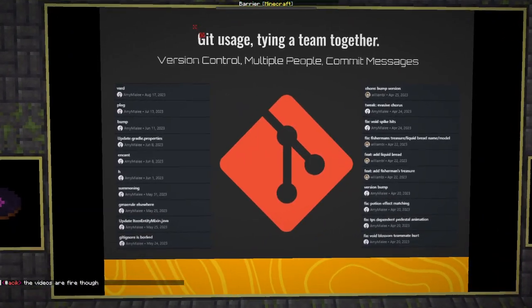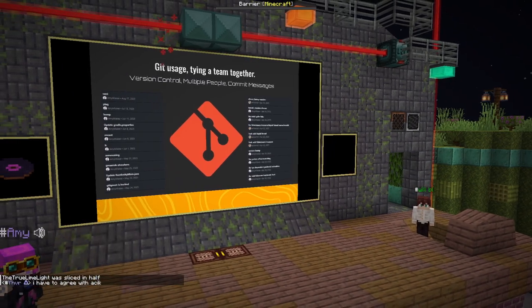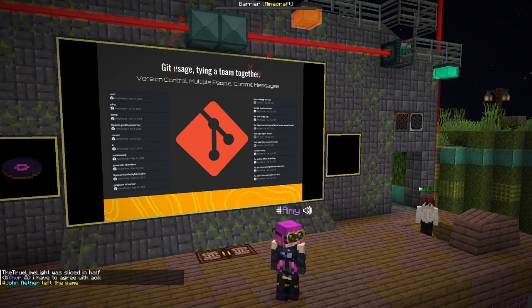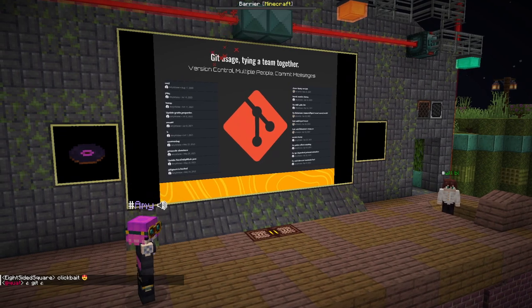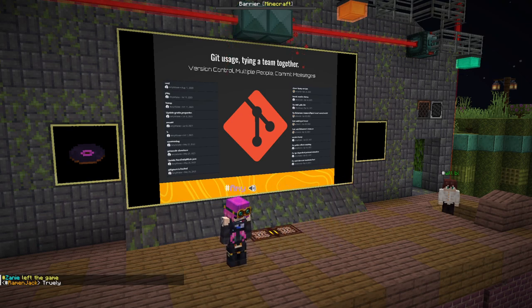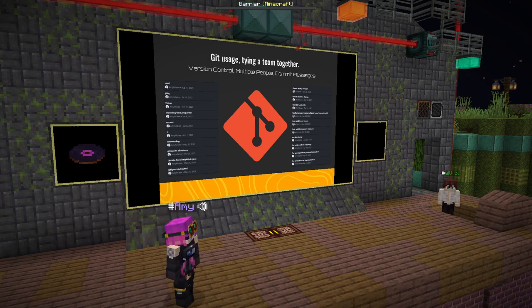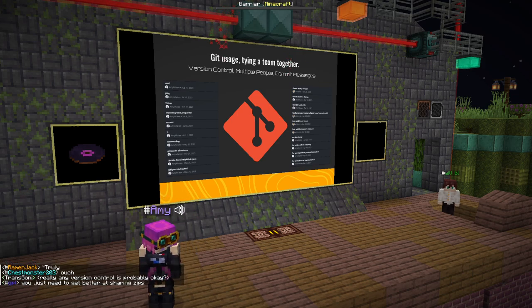Probably the most important thing with making mods in general is just using Git, because the ability to have full version control and to share your code between the whole team is invaluable. If you don't use Git, it's basically impossible to get an actual mod completed. Any time you cause a problem with the code, you can just revert back to the version that was working. When you have multiple people on a team, it also allows you to sync up your code without causing obscene amounts of problems. If you're in college, you'll probably know what it's like not using Git and uploading to OneDrive instead—probably not a good thing.